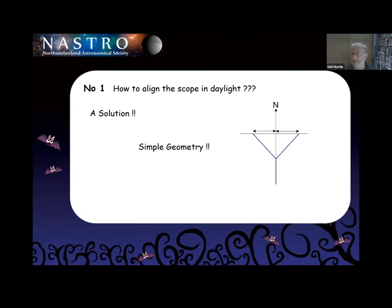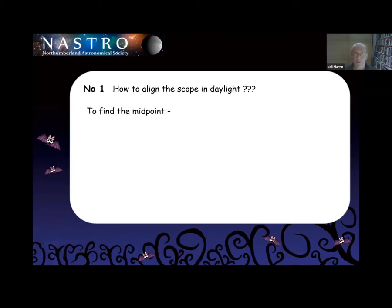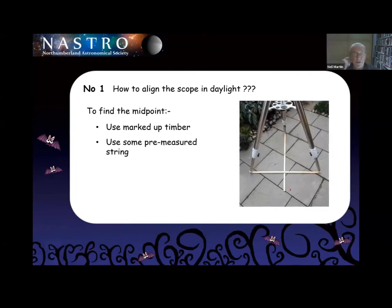Showing the picture makes it a heck of a lot easier. You can see I've got the northern pointer here. The first thing you do is find a midpoint between those two legs. On this example, I've marked a timber and you can just see where I've marked the centre of the two legs.